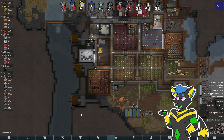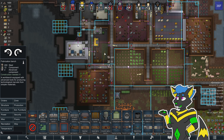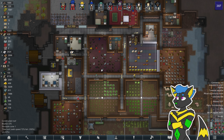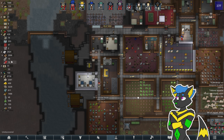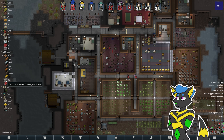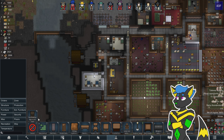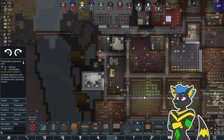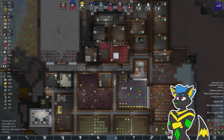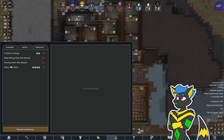And eventually some people are going to come attack us. We need to build our fabrication bench. Toss one of these fancy chairs there. Anything I can do with this? Is the quest done?